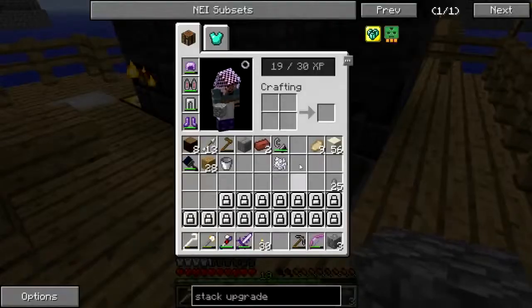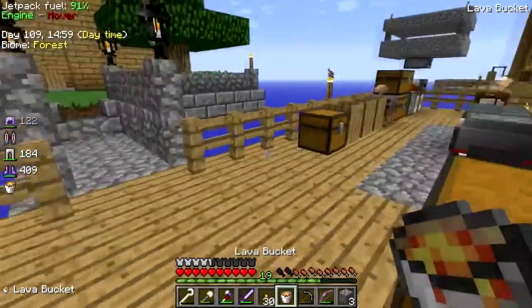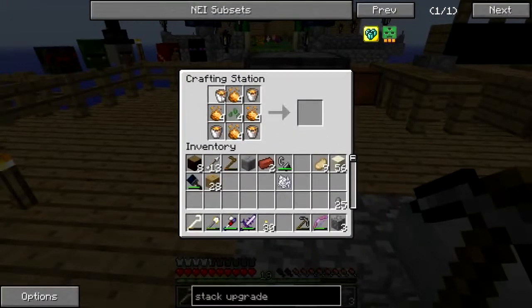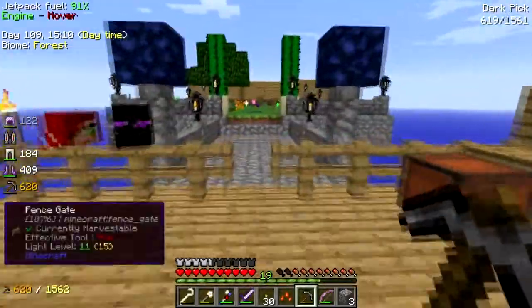I can rip off a bucket from the smeltery. I don't have any immediate smelting needs. There we go. Alright, let's go plant these.